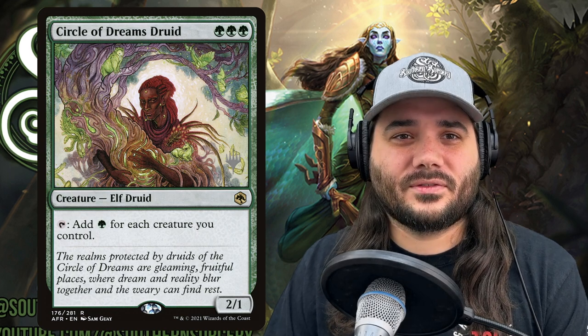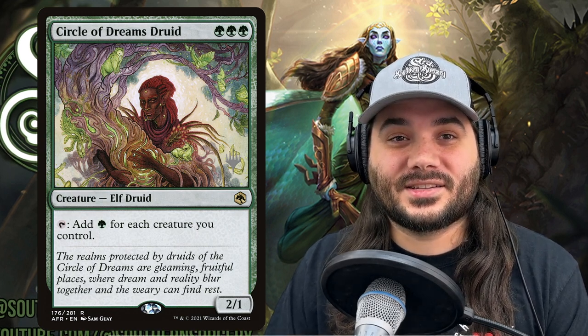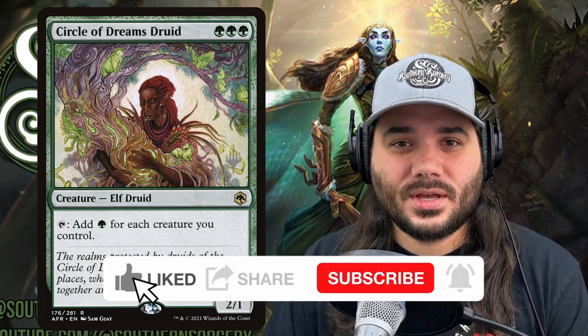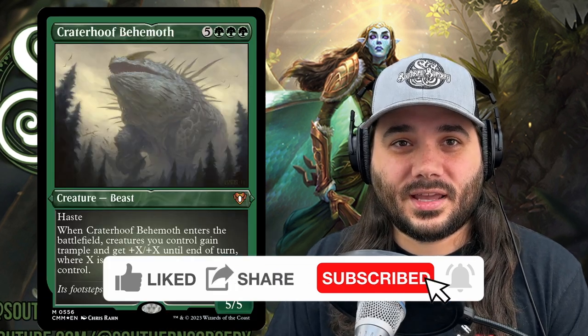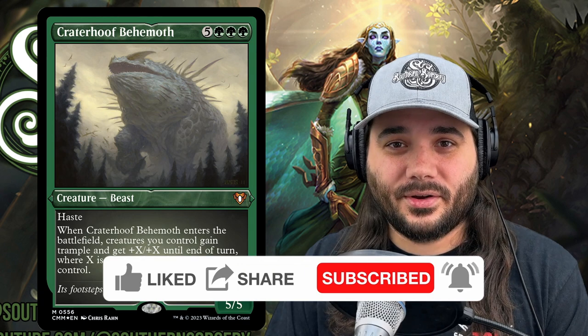We've got Circle of Dreams Druid, which is green green green for a 2/1. It taps and adds a green for each creature you control, so it's a great mana dork. Next up, we've got one of our finishers in this deck — the infamous Craterhoof Behemoth.